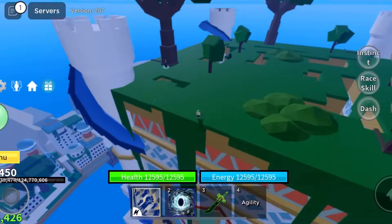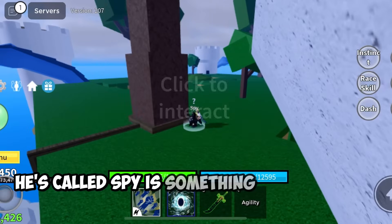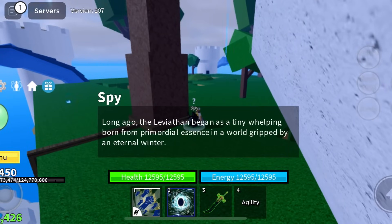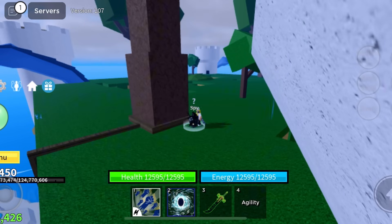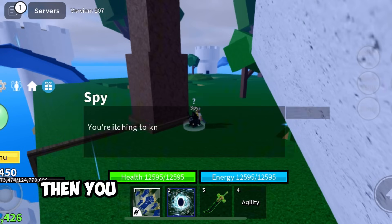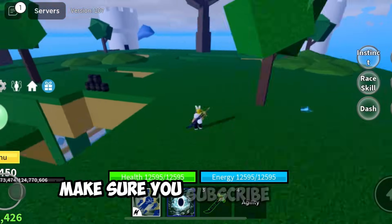He's called Spy. It's something to do with the Leviton — I'm pretty sure the Leviton is the thing to get the new anchor weapon. As you can see, it says 'curious about the variety.' Then you have to pay 1500 fragments. If you like this video, make sure to subscribe and like.